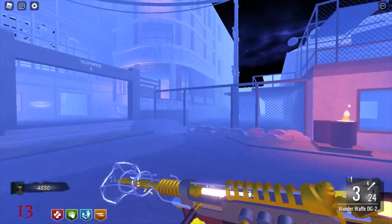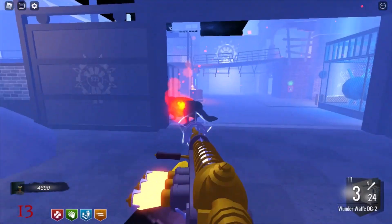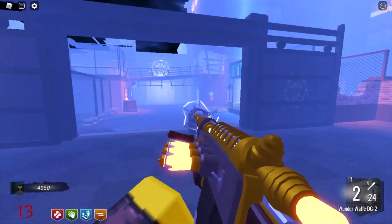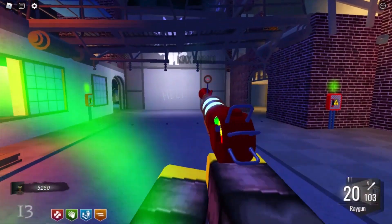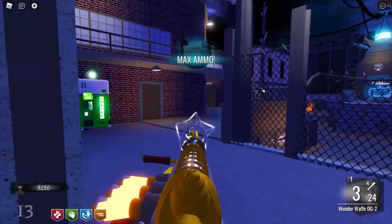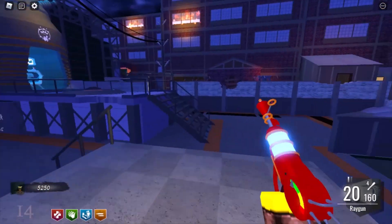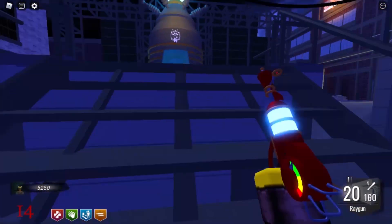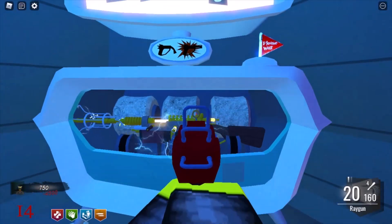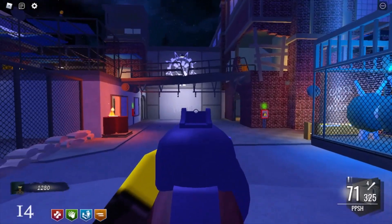I forgot the Wunderwaffe is in this game. We just have two Wonder Weapons now. Do I really need both of them? I think I'm just going to stick with the Wunderwaffe - it's cool. But then again, the iconic Ray Gun - this wouldn't be a COD Zombies video without the classic Ray Gun. I forgot how powerful this gun was.